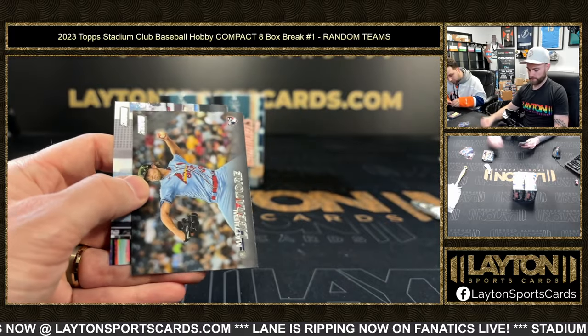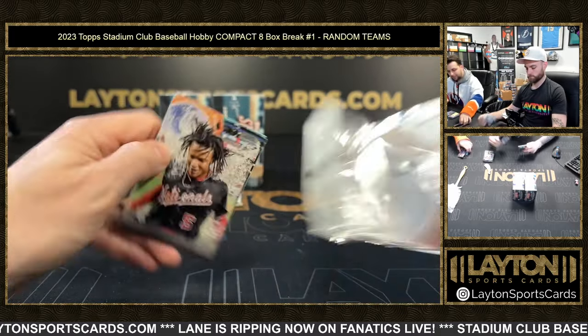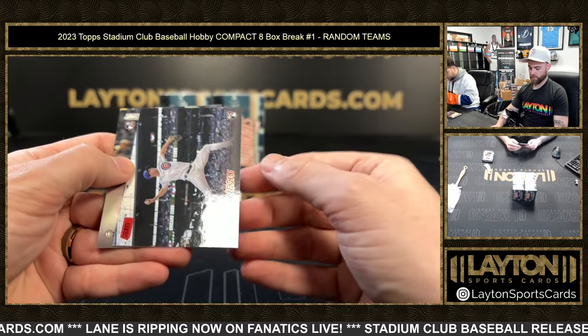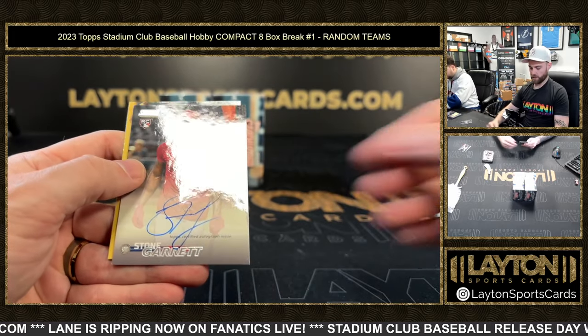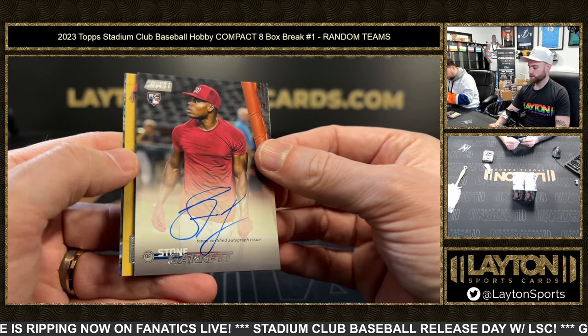Clemens red foil for the Blue Jays. Hayden Wesneski rookie red for the Cubs and a rookie auto — Stone Garrett for the Nationals. Two autos in the box! Geez, man.